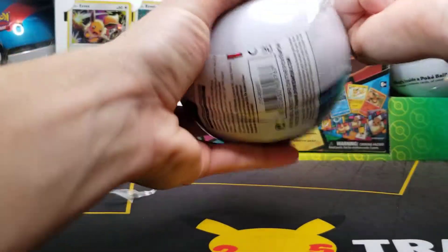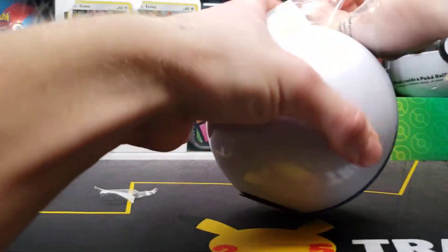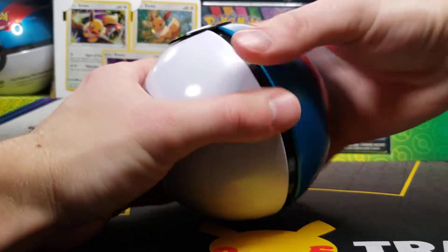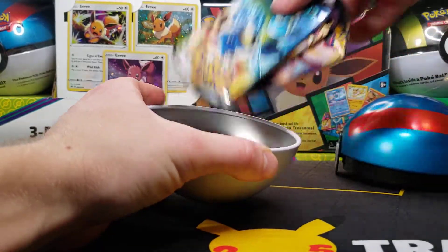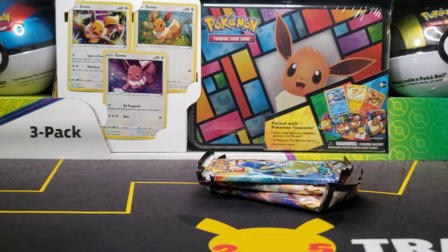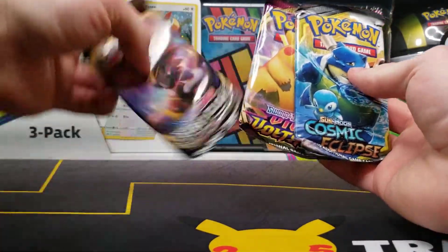I definitely do not like how they wrap these — super loud. There we go, throw all that plastic off to the side and get straight into the tin. And there we go, we do have a Cosmic pack! There is the Dragonite. Alright, so we got Cosmic Eclipse, Vivid Voltage, and Rebel Clash.